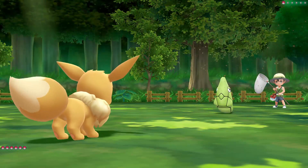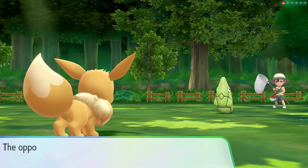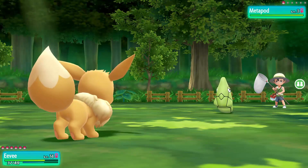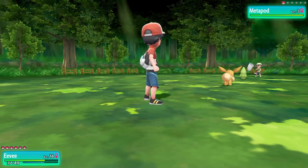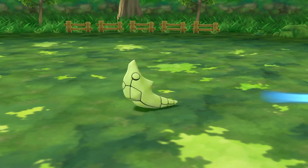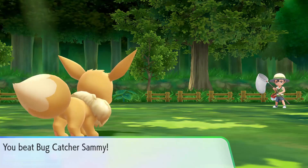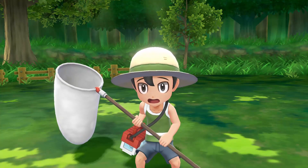We have one more battle — Bug Catcher Sammy. I accidentally selected Sand Attack with the Pokeball Plus — that was not what I meant to do. His tackle is not doing very much. Quick Attack — take him down, one hit. My speed is way higher than his anyway, but I'm using Quick Attack and you can't stop me. I suppose you could come around to my house and stop me, but that would be weird, so please don't.